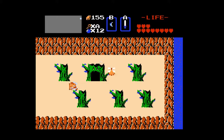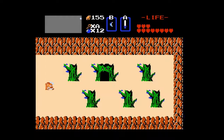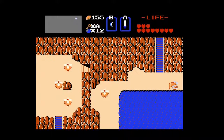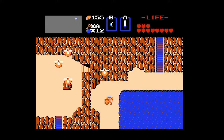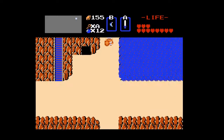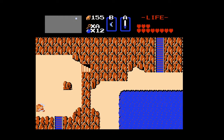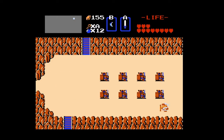Hey guys, PennaDaily here, and welcome back to Let's Play Legend of Zelda Second Quest. In the last episode, we took on level 8 and got a couple of items that will be extremely useful for us in the future, specifically the magic wand and the magic key. In today's episode, we're heading into level 4.